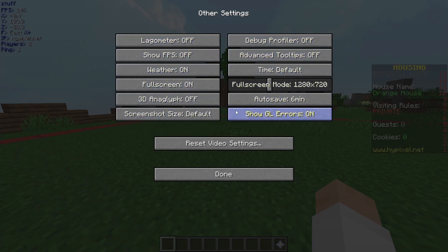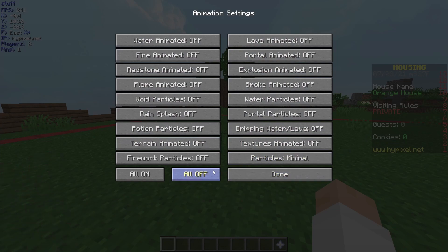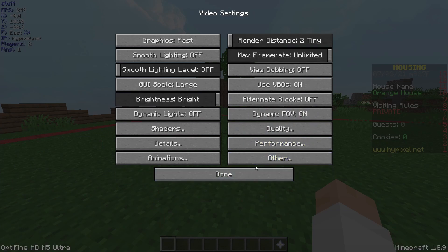All that other stuff really doesn't do much. Animations — this does a lot, so if you're playing Sky Wars, you're going to want to turn all of them off, and that will boost your FPS the most.